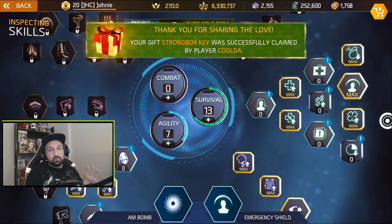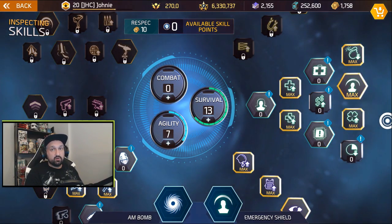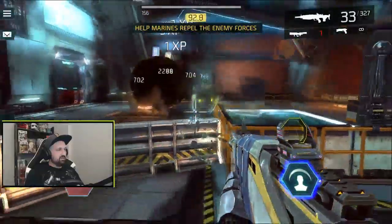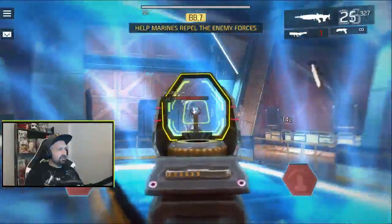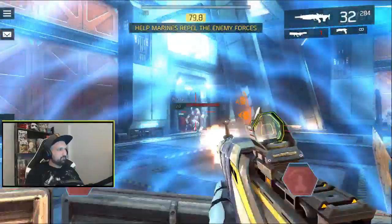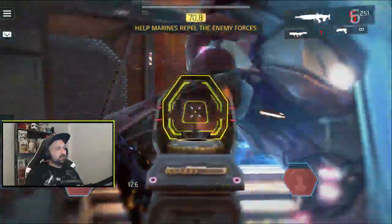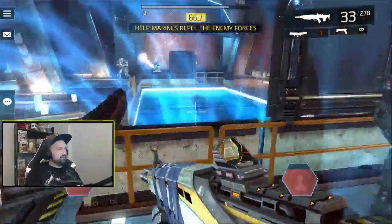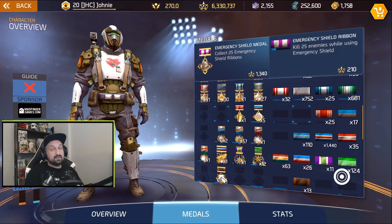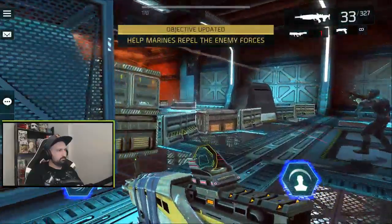I'll do the same mission but switch to emergency shield — AM bomb and then get more kills while inside the emergency shield because it lasts long. AM bomb here, emergency shield — I was a bit too close. We can start getting kills now. One, two — you have to stay inside the bubble. Getting a bunch. Let's go back to hub. The progression on the emergency shield ribbon — it's not gonna take that long to get the first one.